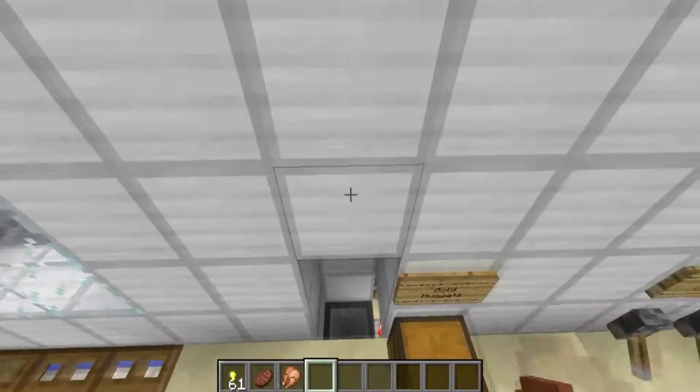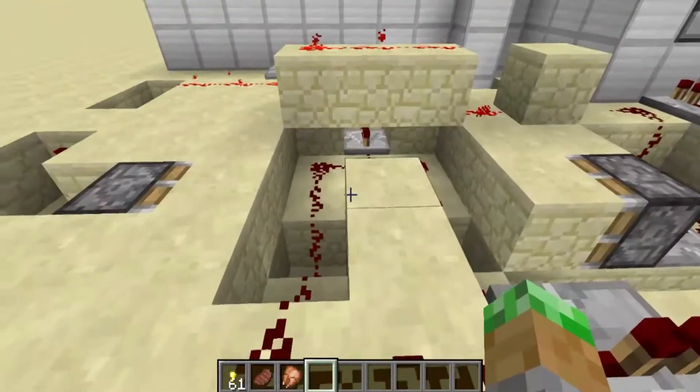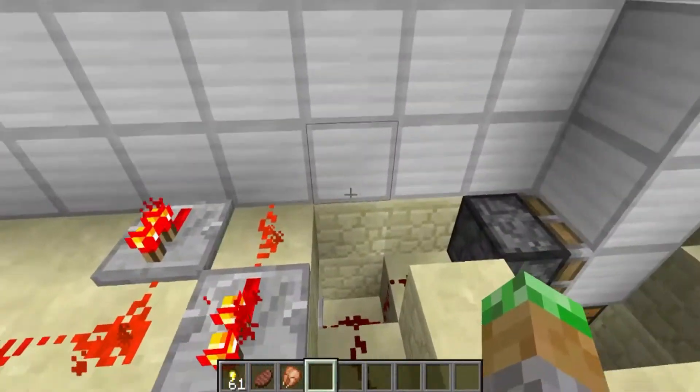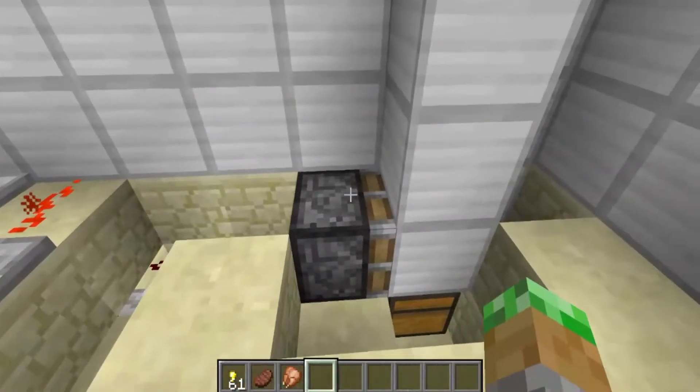Basically, this piston cuts off the connection between this dropper and the chest. When the piston pushes the block, the connection reconnects and the three gold that you dispensed go into this chest. I do that because I do not want the hopper to fill up. Eventually the chest will fill up, but you would have to be playing this a lot.